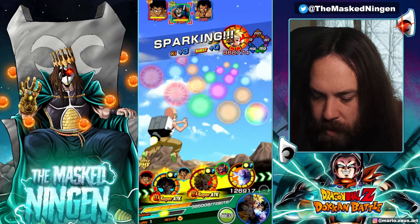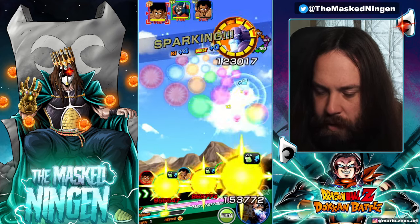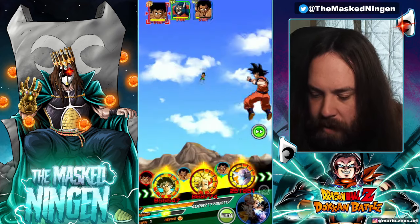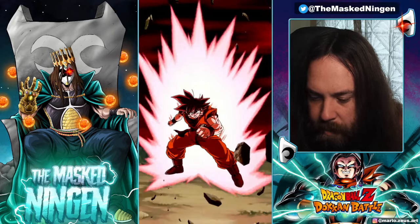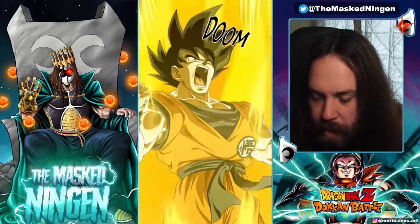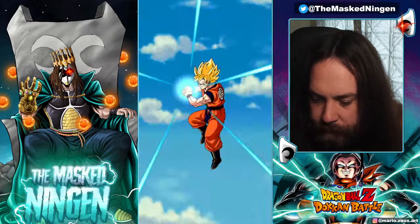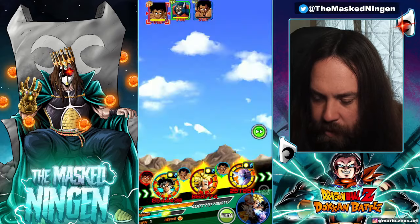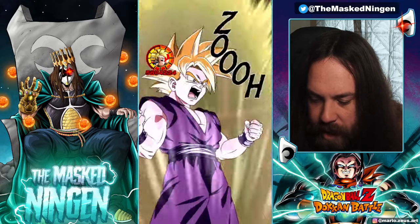Let's go for getting the stun on... I've forgotten his name — King Chapper's son. We'll go for the stun on him. Spirit Bomb — AGL Goku should take out King Chapper here. Yeah, we get the crit, so GG. Got a type advantage over you, so we didn't really take any damage in slot one — not that we would anyway with the guard. This Goku is super super good for slot one.